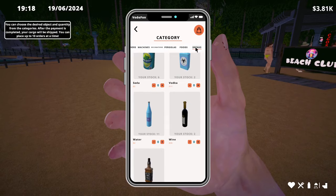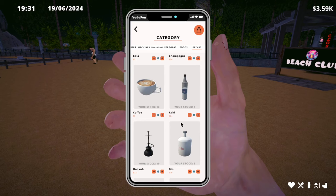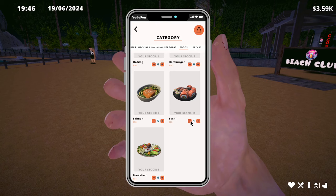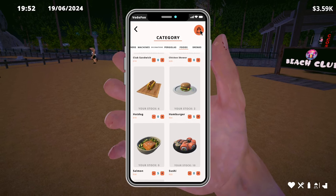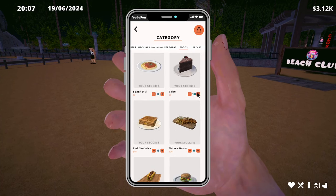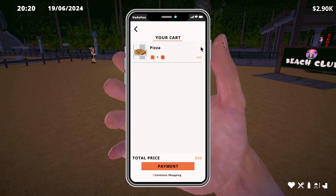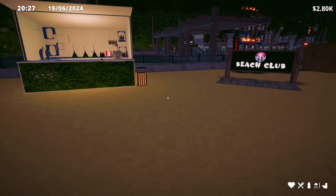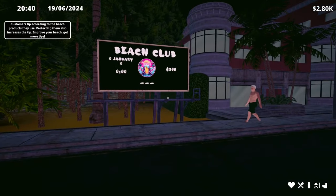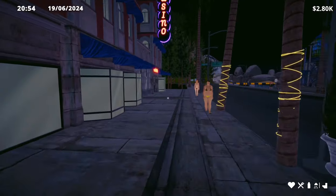We're getting to the end of the day, so we should probably have a look at our food and drink supply. Let's get 10 of them — people seem to like that. Get five salmon; we've got plenty of sushi but no one's buying that. Let's get a couple of burgers, chicken skewers, cake, and crispy chicken. Somehow that's all my money just gone. What is this? Create an event for five grand — yeah, I want to do that. Let's see what the casino has to offer.